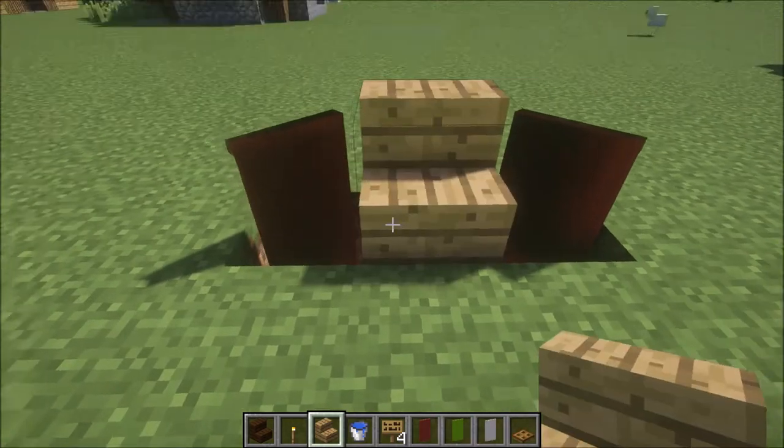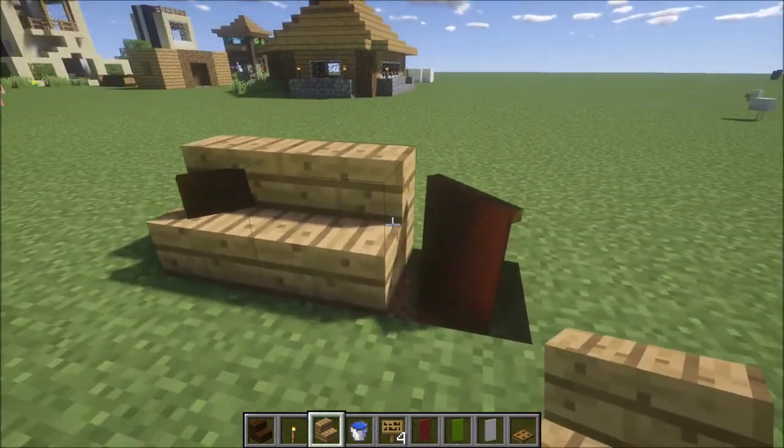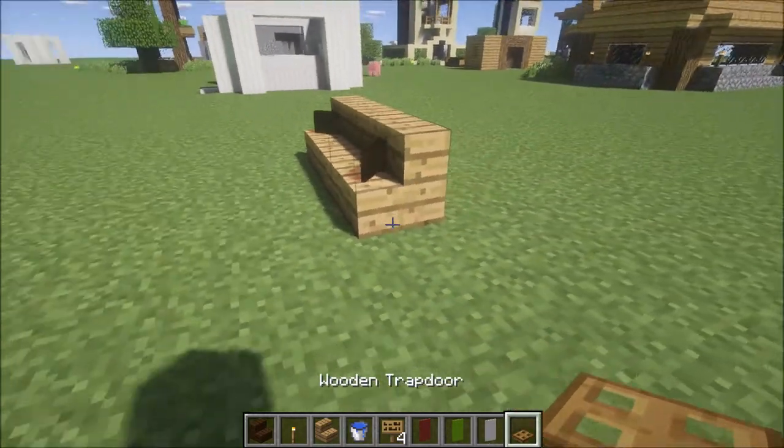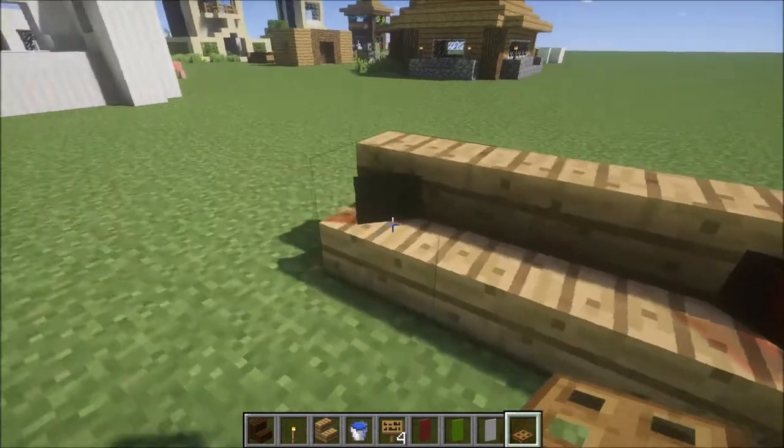Let's go with some oak wood stairs. Put them on top of the banners and the torch. And to spice it up, let's put some trapdoors instead of signs.